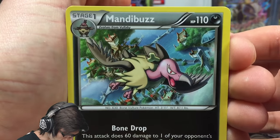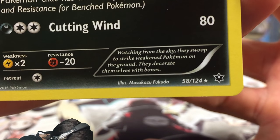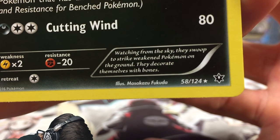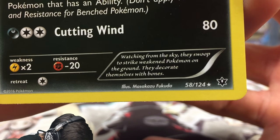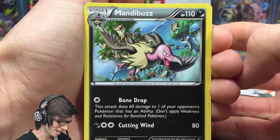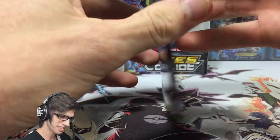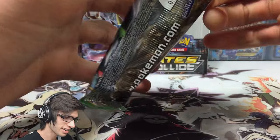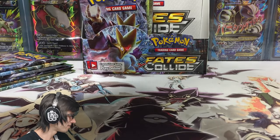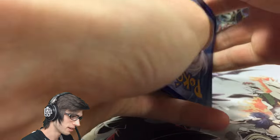The Mandibuzz has the attacks Bone Drop and Cutting Wind. The flavor text says: 'Watching from the sky, they swoop to strike weakened Pokemon on the ground. They decorate themselves with bones.' That is pretty freaky — they go for the kill and then decorate themselves with their prey. Pretty interesting, let's continue on.